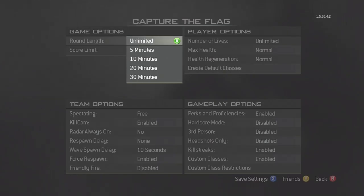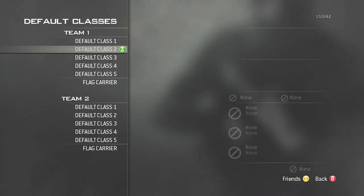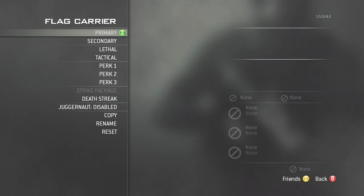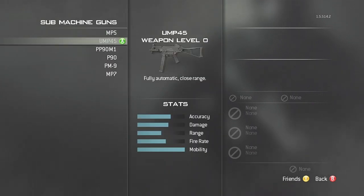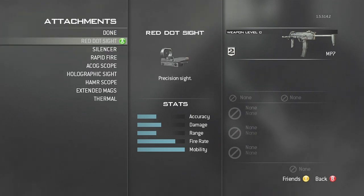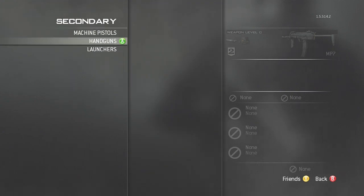Go to options, put the round length to unlimited, put the score length to unlimited. Then go to create a default class and edit the flag carrier class to anything you want — it doesn't matter, you just have to change this class. In this case I put on an MP7, but it doesn't matter, just put on whichever gun you like.